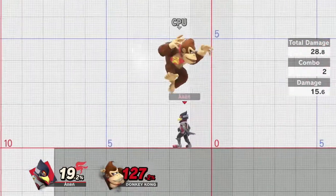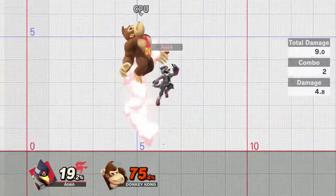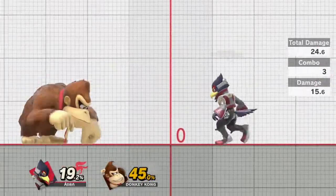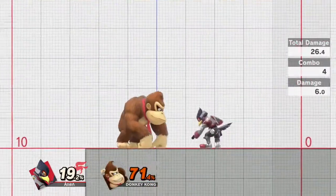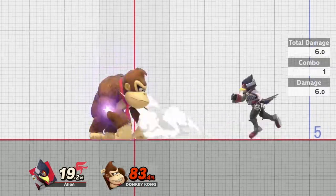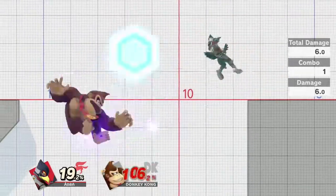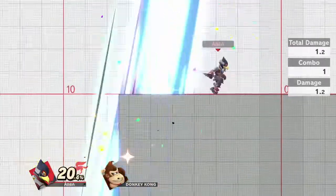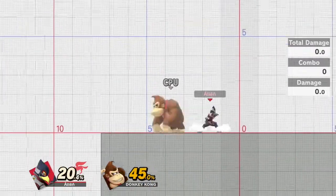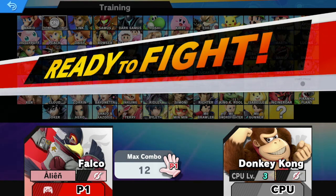Another thing to note: if you land an up throw at around 40% and can't extend it because they're too far, you can get a shine to just extend the combo or deal extra damage. Shine has many uses — as a spacing option sometimes, or if your opponent is off stage trying to recover, you can drop down to shine and push them away then land with a fair. Keep in mind that most of Falco's combos work best when you have a bit of percent — around 50 to 100 — so you have rage, which allows hits to deal more knockback and combo into each other better.